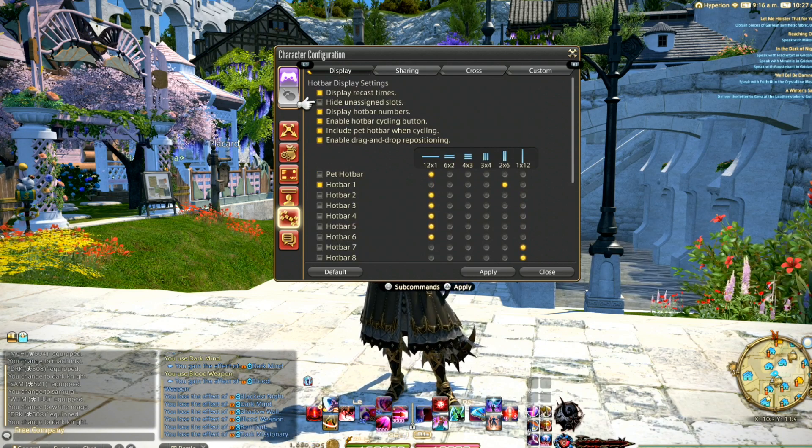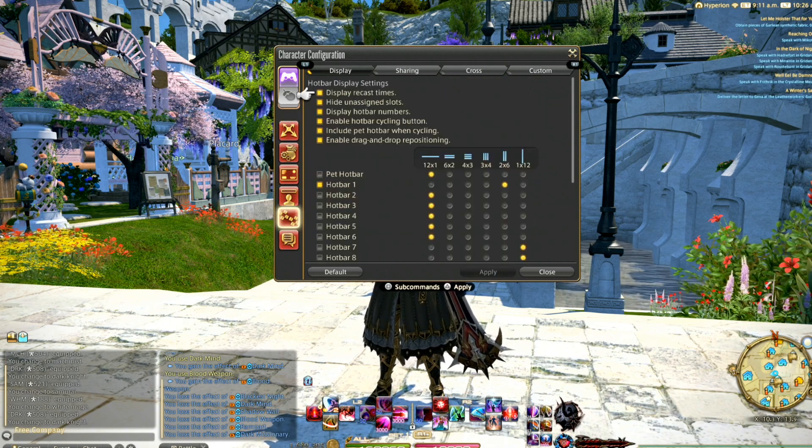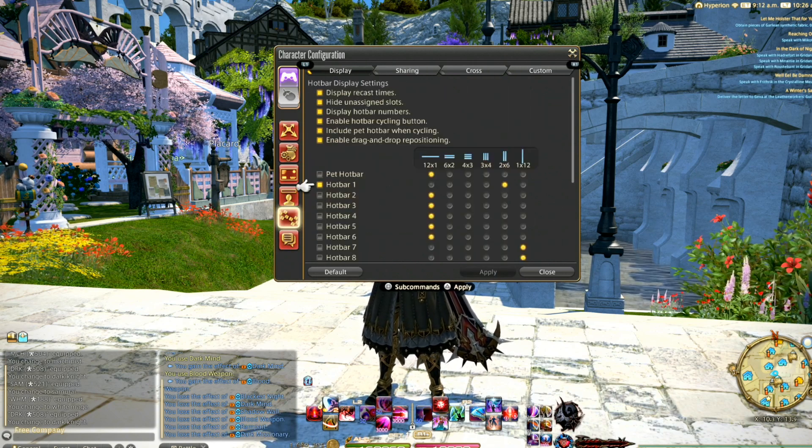You can set these hotbars to hide unassigned slots so that you don't have a bunch of empty squares all over your screen. All of this can be done under character config, hotbars, display.